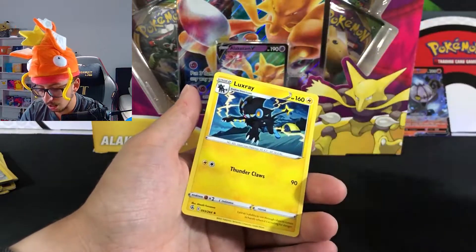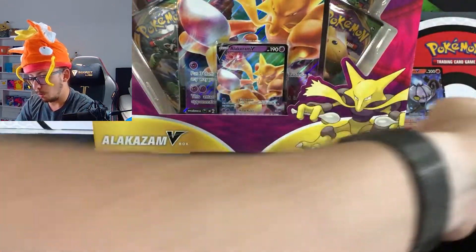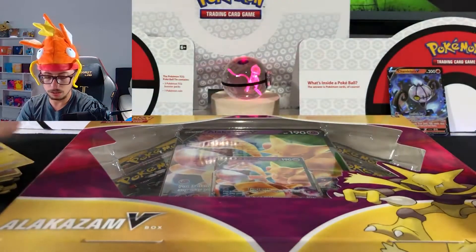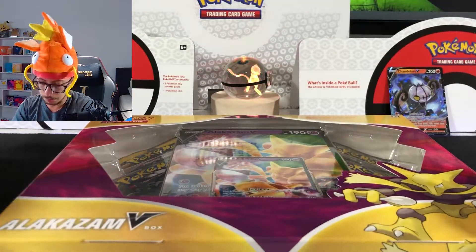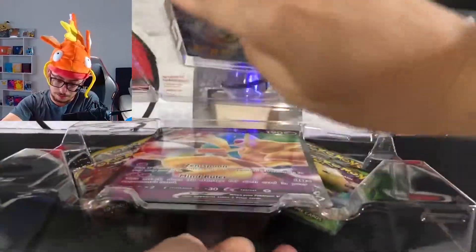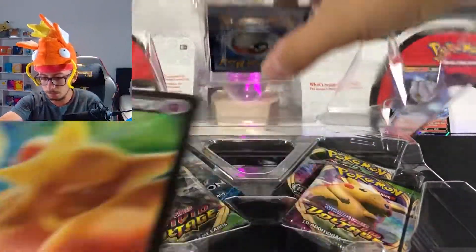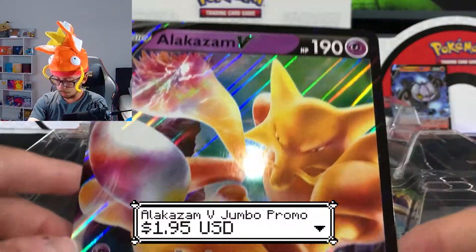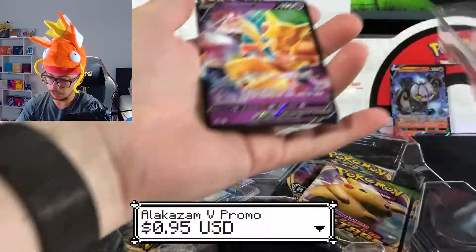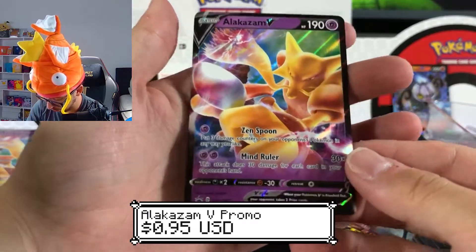Hariyama and Lurantis. So one Chandelure V so far. Now we go into the box — let me organize a little bit. Alright, we have the jumbo card — look at that beautiful Alakazam V jumbo card. Over here we got the promo card — look at that, beautiful, beautiful.